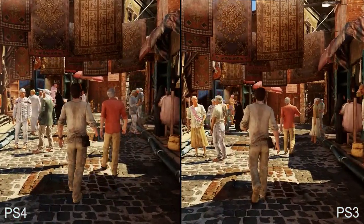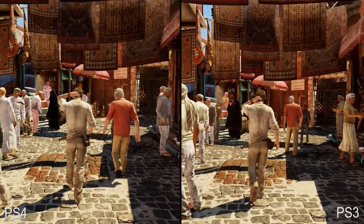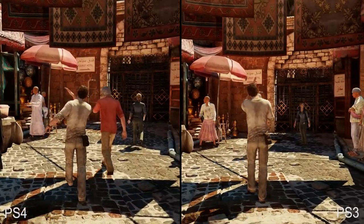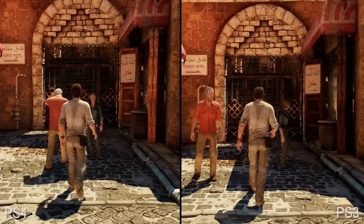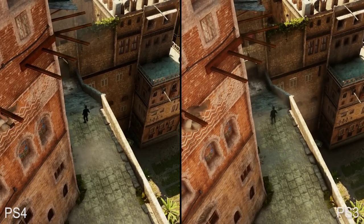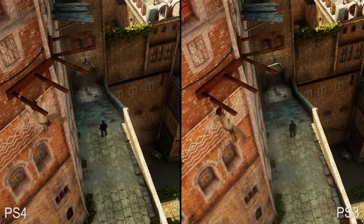Then we turn to image quality, and here we find results consistent with the rest of the collection. A full 1080p output with excellent post-process anti-aliasing, along with variable texture filtering. On PS3, Uncharted 3 utilized a much less refined post-process solution that struggled with long edges in high-contrast areas, resulting in plenty of shimmering. The implementation on PS4 has a transformative effect on more complex areas.